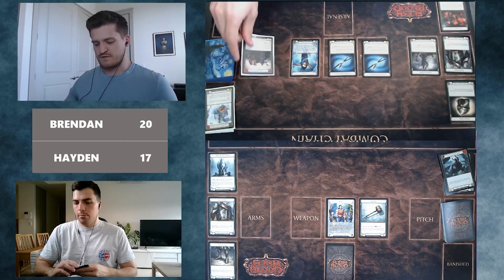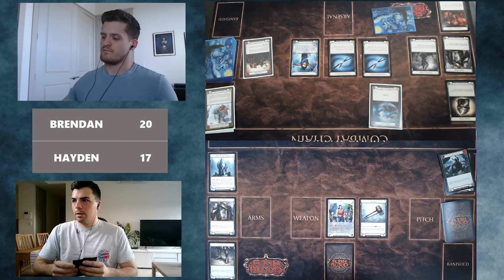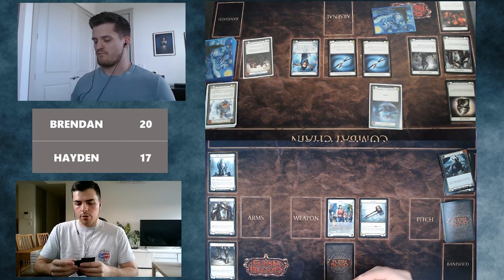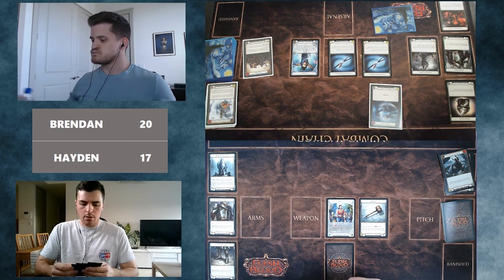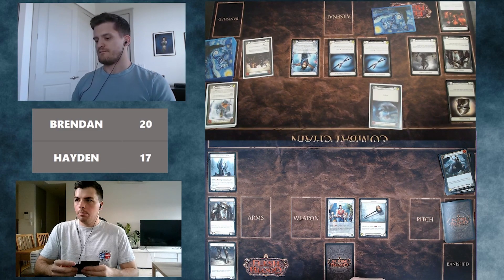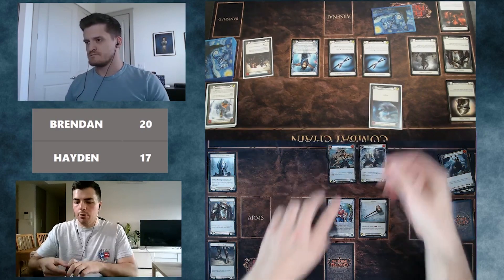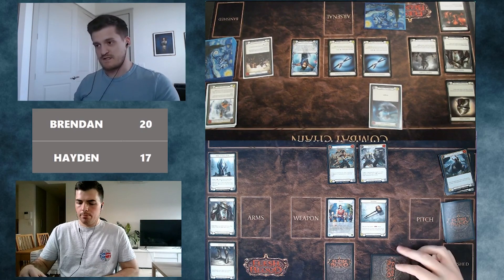Brendan starts with a Surging Strike for four. They see Brendan has one card left and one resource. If it's a zero-cost card, that's the biggest concern — he could Katsu and go find a Gust Wave, which would take two cards to defend. Hayden decides to defend with two cards — a Scar for a Scar and a Buckling Blow for five — rather than use the Unmovable. Brendan acknowledges he would have loved to grab the Whelming Gust Wave had Hayden taken one damage.